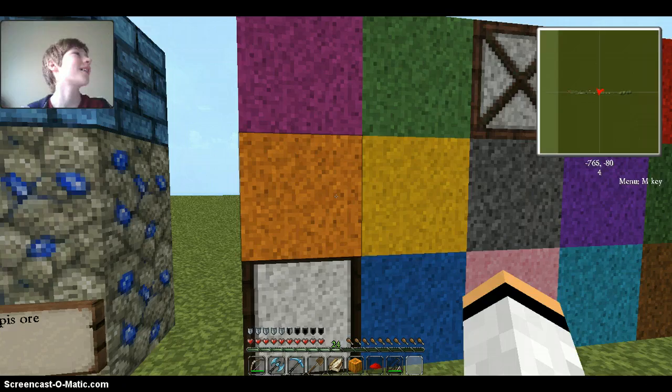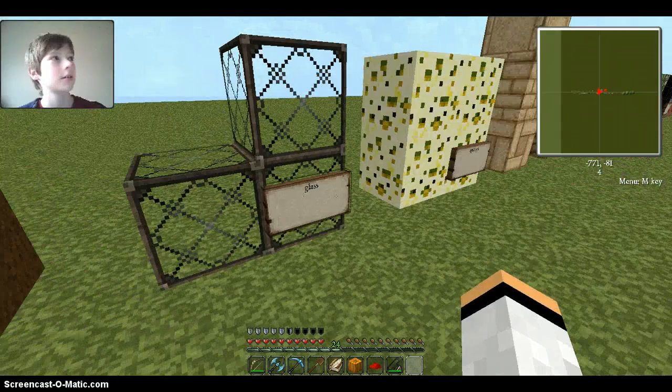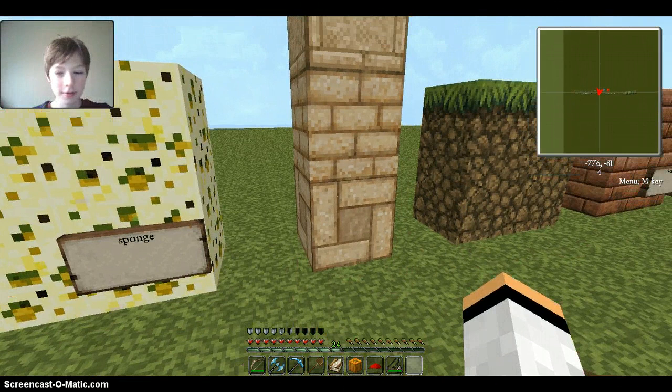The wool — so many colors. There's glass — oh no, I broke the glass. Sorry about that, I had to mute his microphone because it was loud. That's the sponge, it looks really weird. The sandstone — that's sandstone, smooth sandstone, and hieroglyphic sandstone.